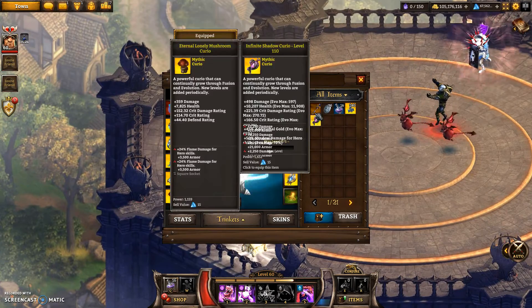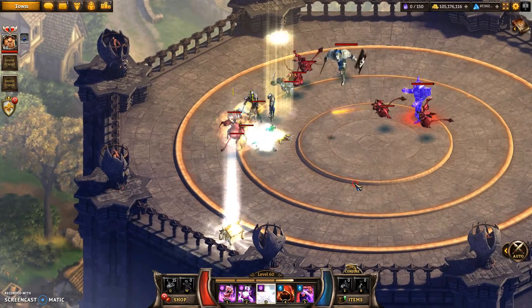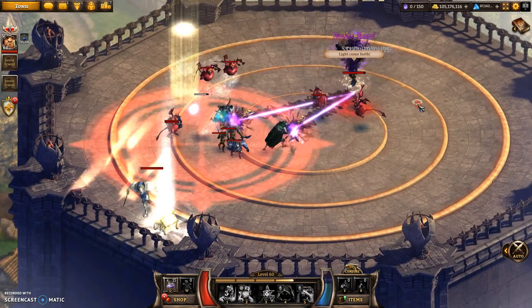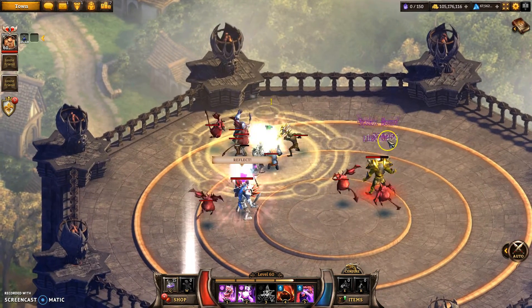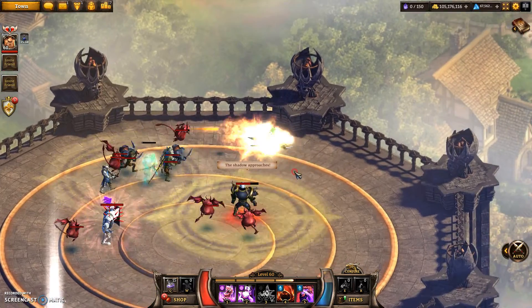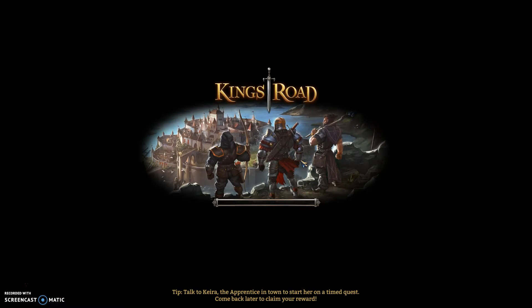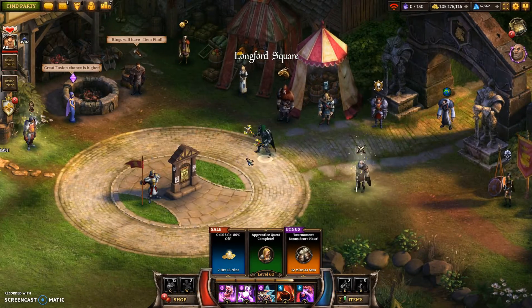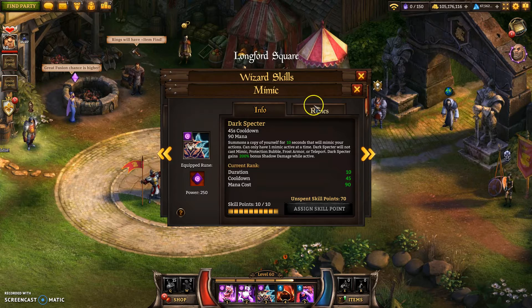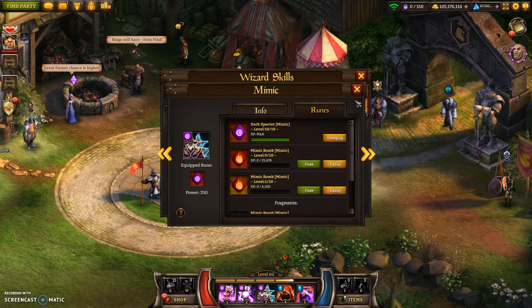Basically, once you increase your damage output, mimic's damage becomes pathetic. If I just increase my damage a lot, then I'm going to be hitting loads, and it's still going to be hitting a tiny amount. You can see here I'm hitting like 1.5 million and it's hitting the same amount as before. So yeah, I'm not going to show any more of that — basically, it's really bad. Not one I'll be bothering with, but it's nice to have a new skill rune on that skill, just because you can get the stats out of it if you level it up. Before we only had Mimic Bomb, which doesn't give any extra stats to your character. So that's what it's for.